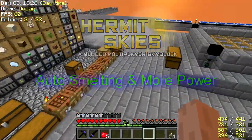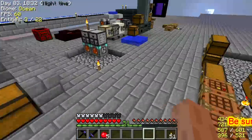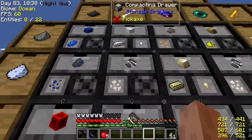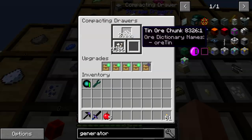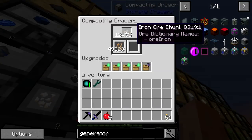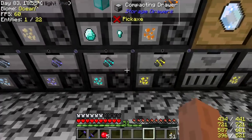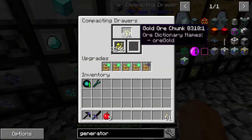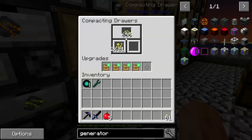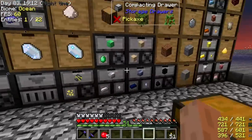Welcome back to Hermit's Skies. The thing we've got to get going on is to deal with these ores. For example, look at here — over 2,300 tin ore chunks. Iron is really serious at 12,000 chunks of iron. We've got 2,200 chunks of nickel, 811 of gold, 655 of eulorium, and 1,992 copper chunks, and so on.